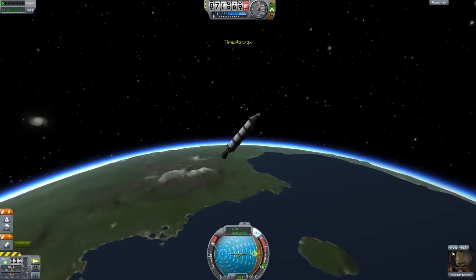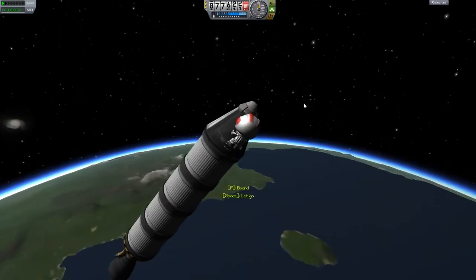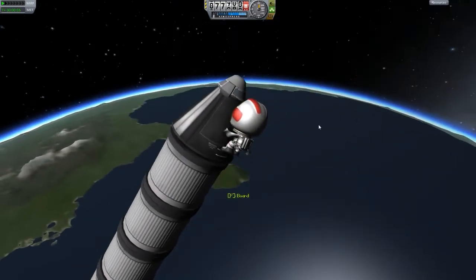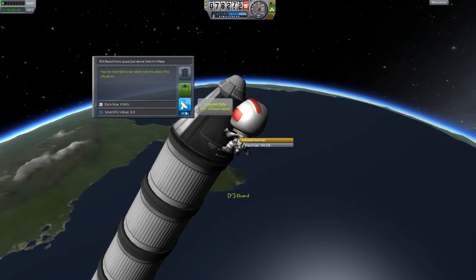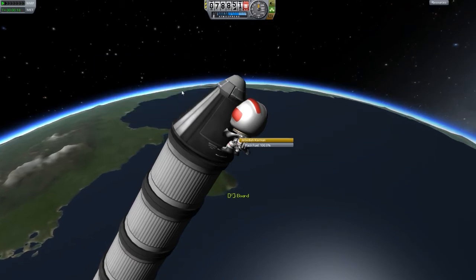Now if I hit EVA and get Jeb out of his capsule, I can right-click on him, hit EVA report, and he records his observations about the situation. Let's keep that data.